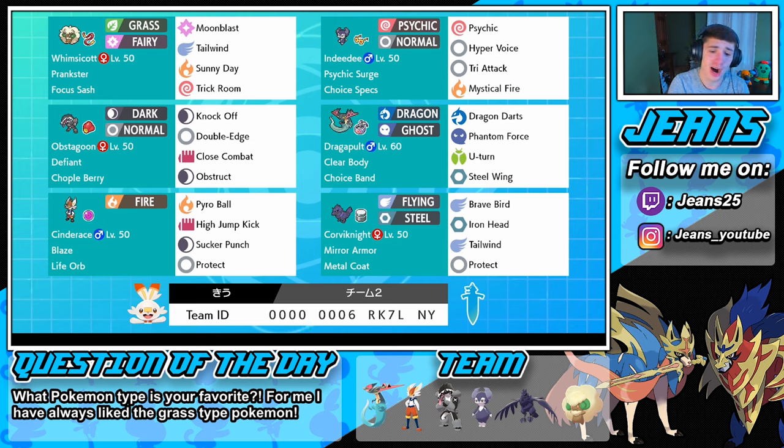Cinderace is our heavy hitter with Pyro Ball, High Jump Kick, Sucker Punch to get that first move priority, and Protect. High Jump Kick is so good because it's like an all-out move — if you hit it, it's gonna do some work, but if you miss it you're gonna do a lot of damage to yourself. So it's like high risk, high reward.